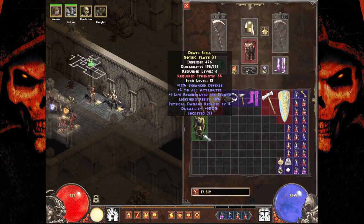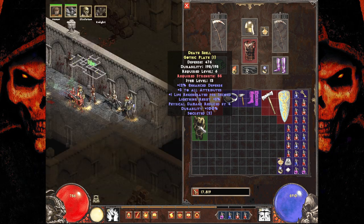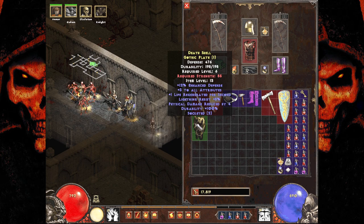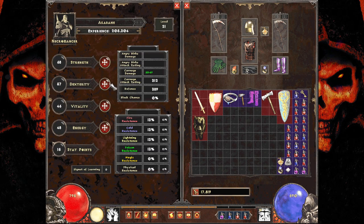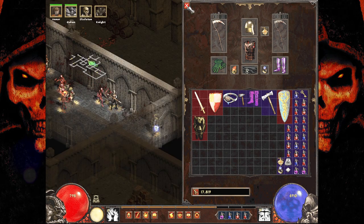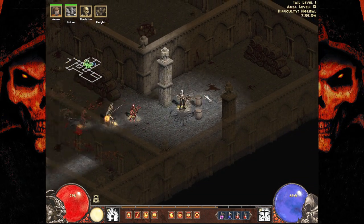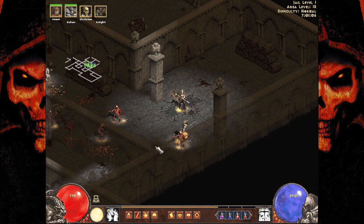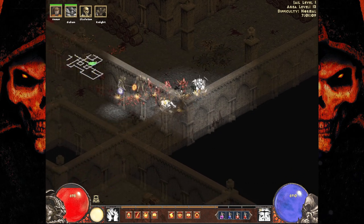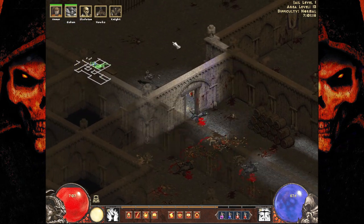Our first taste of Gothic Plate already — 86 strength required, plus three to all attributes? Let's hit P for character. I should switch it to K because K makes more sense — then we're thinking Mortal Kombat. Just dumping all into strength. We're very close — I'm so excited. We're a strength necromancer now, guys. Meanwhile, someone's like: you don't need defense, you don't get hit. If you get hit, you're not playing necromancer right. Gothic armor though.